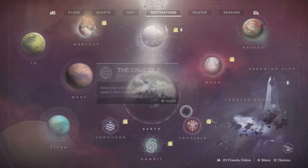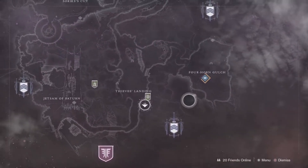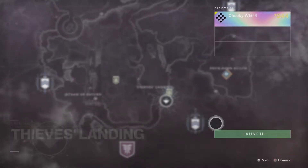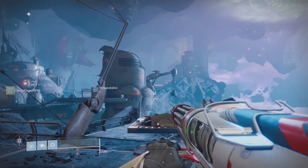What's going on everybody, Wiff here and today we are jumping back into the next part of this questline for A Matter of Time. This is for the brand new Season of Dawn questline. It involves Osiris, Mercury, the Sundial Spire, loads of stuff.